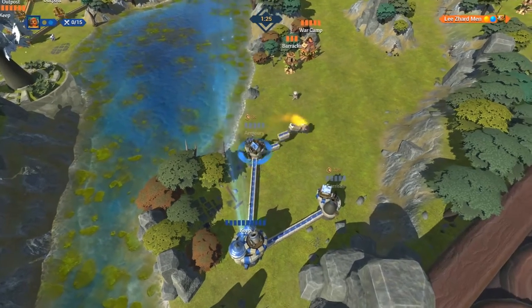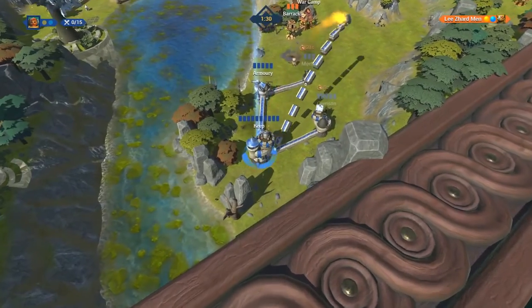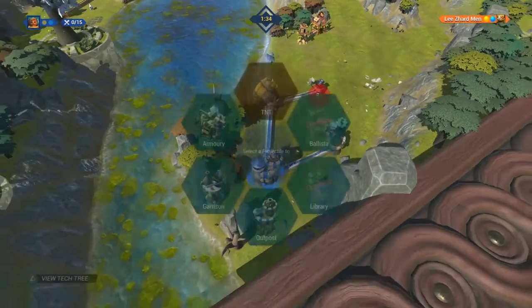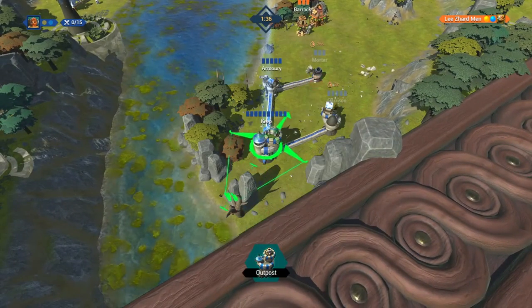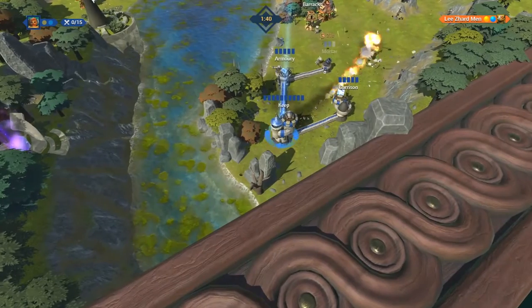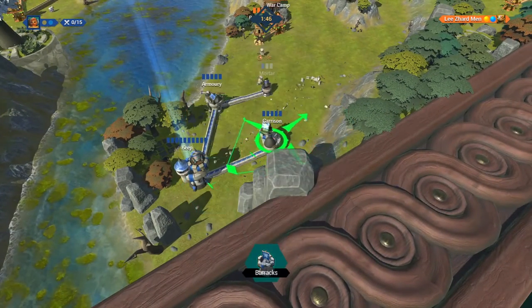Using some tactics which I struggled with at first but eventually got the hang of, you slowly build your offensive and defensive towers, which each have their own positives and negatives. For example, the standard outposts have no cooldown time when firing their TNT barrels at enemies, however with a low health bar they can be taken down very easily.